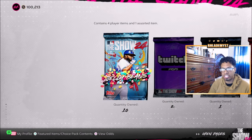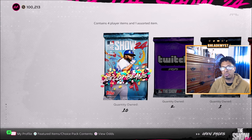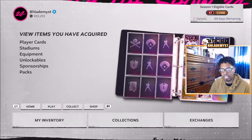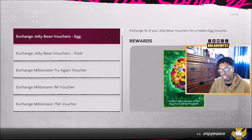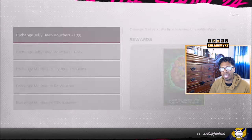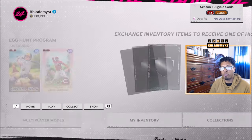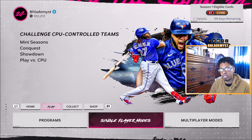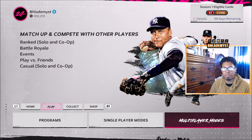To get egg number six, you need to open packs. By opening packs you have the opportunity to pull a jelly bean. Once you have obtained 15 jelly beans, go into the Collect section, then the Exchanges section, then Exchange Items, and exchange those 15 jelly beans to get the egg. There are tons of ways to get free packs — throughout programs, single player modes, conquest maps, and online programs.